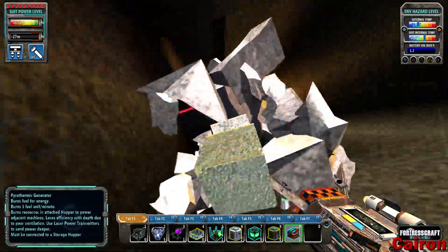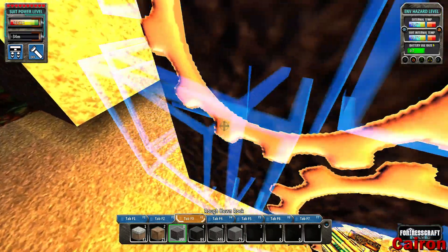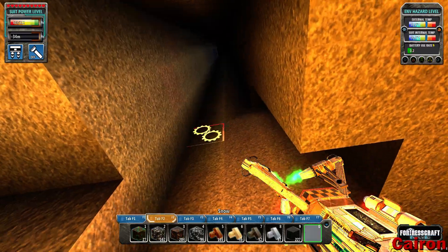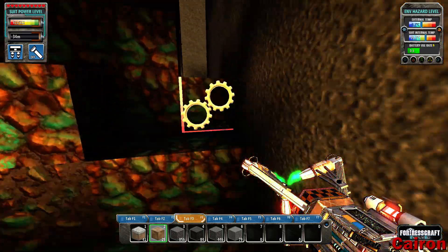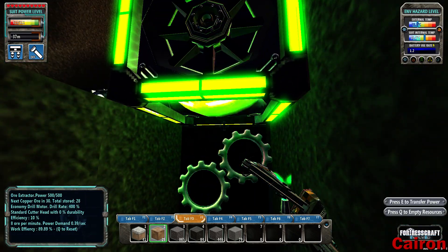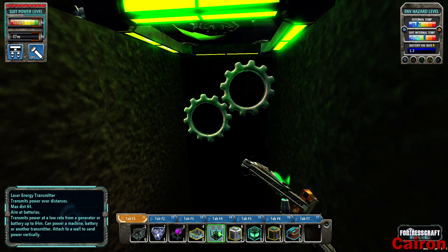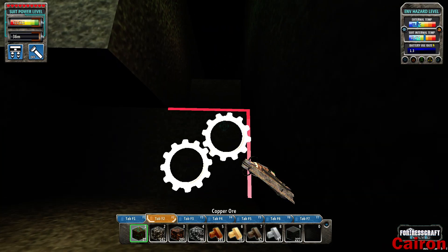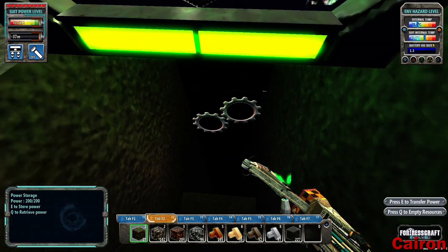Our mineshaft is looking pretty good — we're about two-thirds of the way there. We need to come over here and start working on getting power a little bit lower. These laser transmitters can transmit up to 64 blocks — transmit power at a low rate from a generator or battery up to 64 meters. We're at 36 right now, so we should be able to go exactly down to 100. That'll work out pretty good.